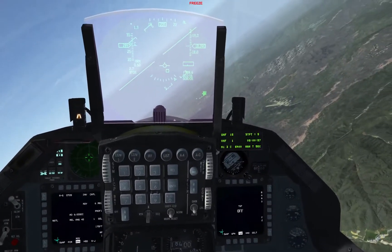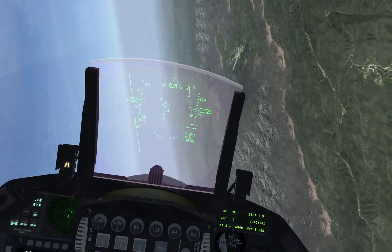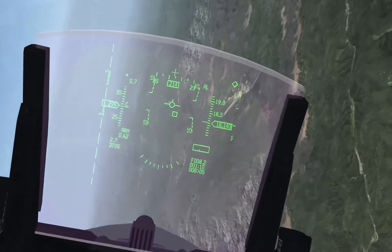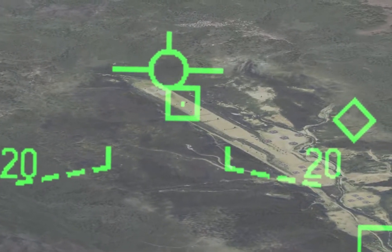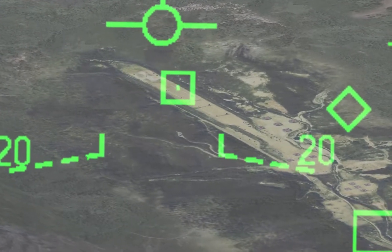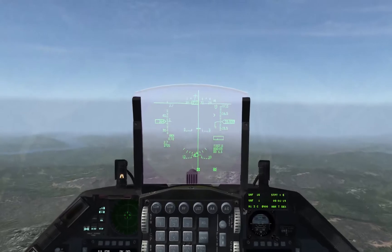I'm going to unfreeze and then turn into the target area. Turning in, diving in, then slewing the marker onto the target, and to designate your target you just hit TMS up. Then you see you get the CCRP symbology.